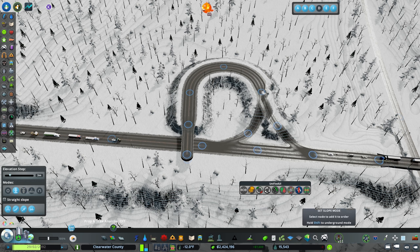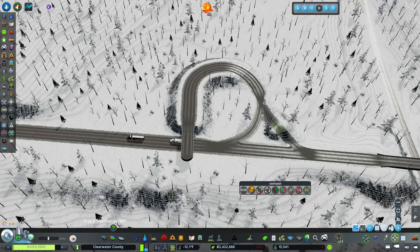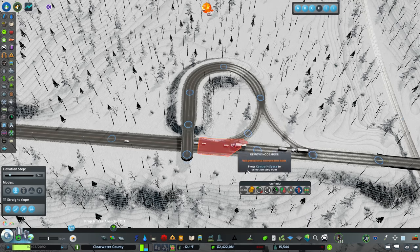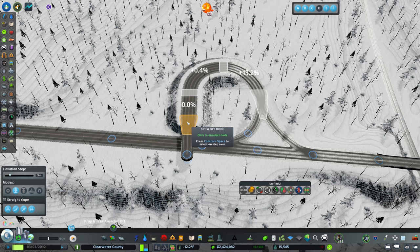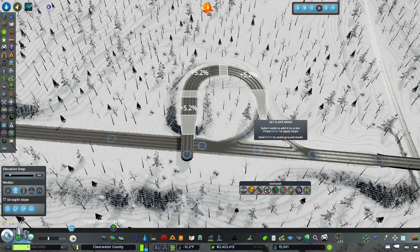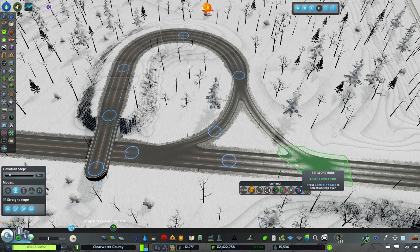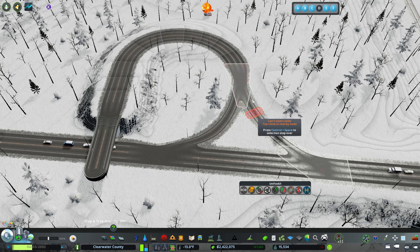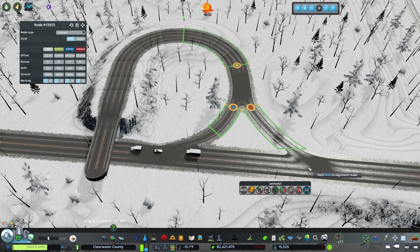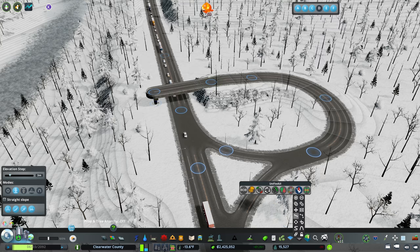I want to take this node and set it to the highway height, and this other node can honestly disappear - it's not going to be helpful. Already things are starting to look better. We're going to slope this from here all the way up - that's 13.2, let's spread that out. Now we're looking good. I'll use Node Controller with Ctrl+N to square these up, then slide this back just a little bit holding Alt to clean this up.